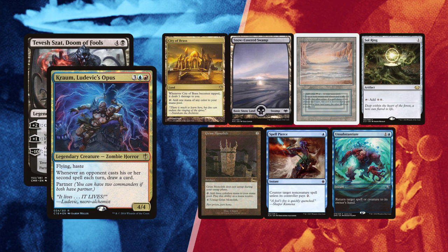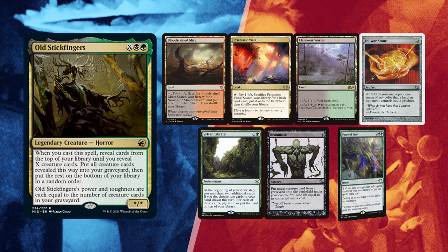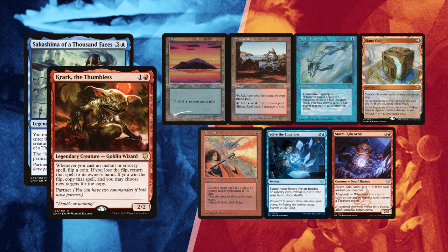David kept his first 7 with a bit of everything: Bloodstained Mire, Prismatic Vista and Landwash Waste for lands, with Felwar Stone for ramp. Sylvan Library for card draw, Force of Vigor is mainly to remove stacked pieces, and reanimate is at the ready to start his convoluted loops. Lastly, Ken mulliganed once as well, keeping an Island and a Shivan Reef for lands, with a Mystic Remora that might not see much action as he is last in turn order. Mana Vault for ramp, Solve the Equation is a good tutor especially if he manages to copy it. Pyroblast for interaction and Storm Kiln Artist is a great way to generate mana on storming turns.